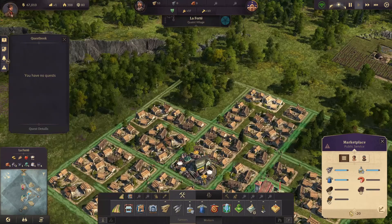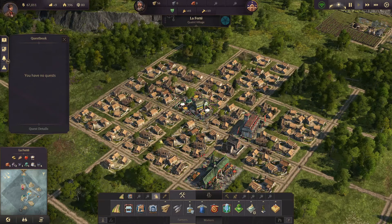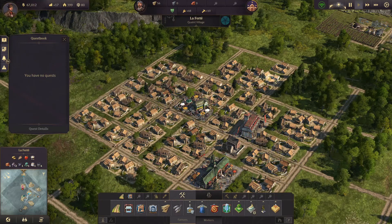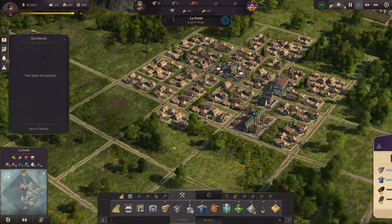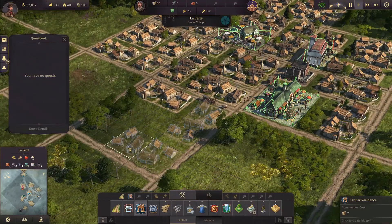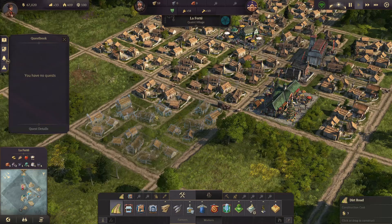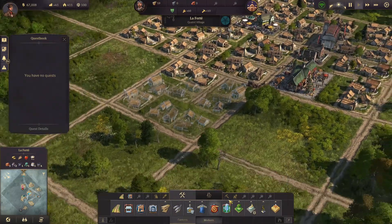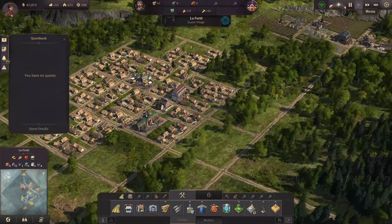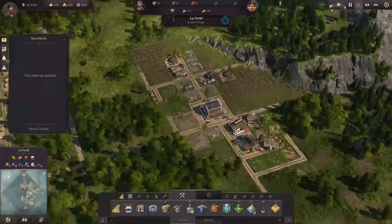They do not have 100% coverage. So those houses need to go maybe to here. They will get 100% coverage from the marketplace once we have brick roads — or paved roads, I'm not sure how they are called. But for the moment, just like this, use the road this direction. We are very well in the positives. This one warehouse seems to work just fine for the moment.